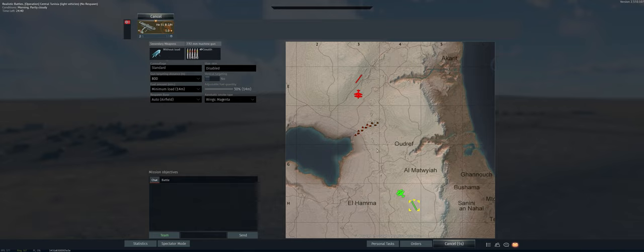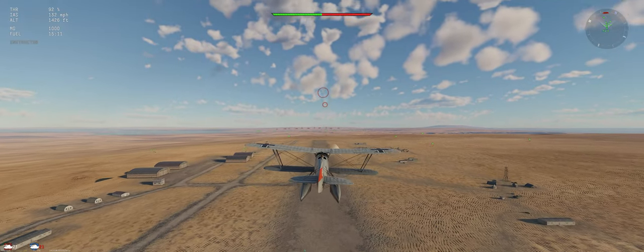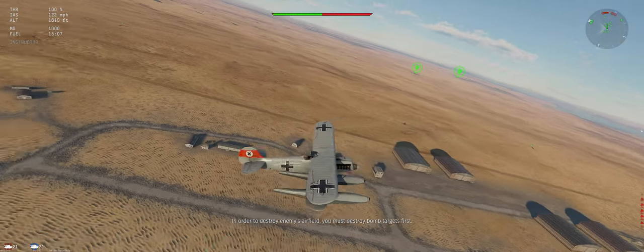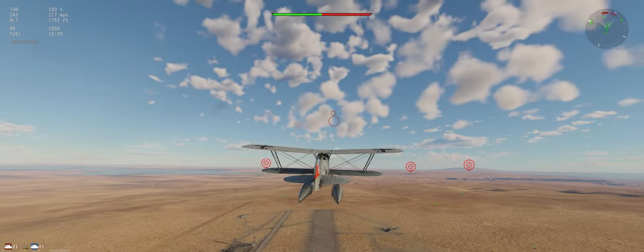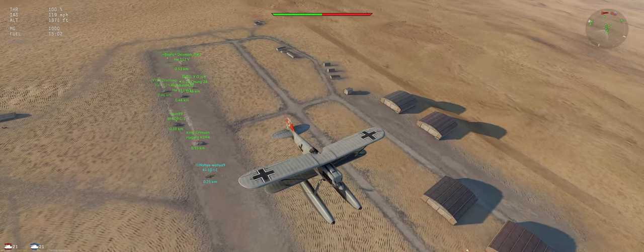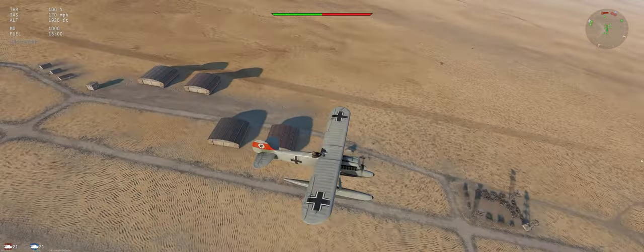Alright, so the map's Central Tunisia. We're just going to head at them. They've got some ground targets there that the artillery and AA covering it won't be able to shoot at. We did get an air spawn with this, that should be helpful. Unfortunately, no WEP on this one either, so we may go back to the HE-51C after this if it doesn't work out.